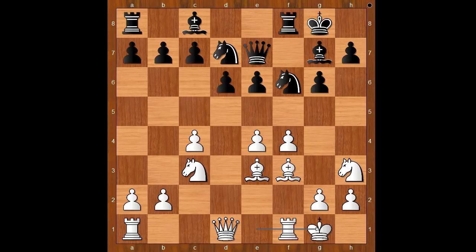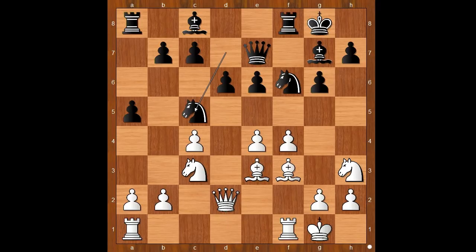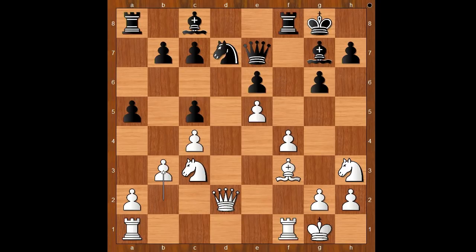Queen to e7, Wesley So castled kingside too. A5, intending knight to c5 and preventing b4. Queen to d2, knight to c5. White loves to trade his dark-squared bishop for the black dark-squared bishop, but sometimes you have to take what the position offers. Bishop takes on c5 was played, d takes on c5. White now has two pawn islands and black has three, meaning white has a better pawn structure but black has the bishop pair. Should I mention that white has a better development? Nah, I will not mention that — it's obvious.